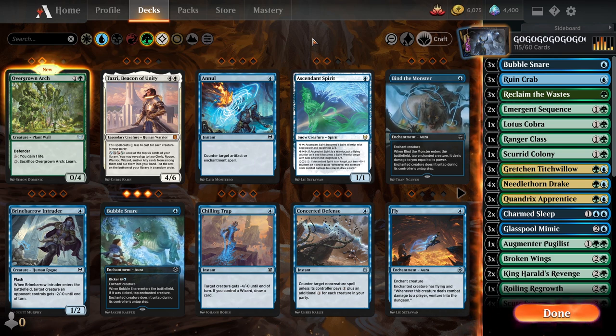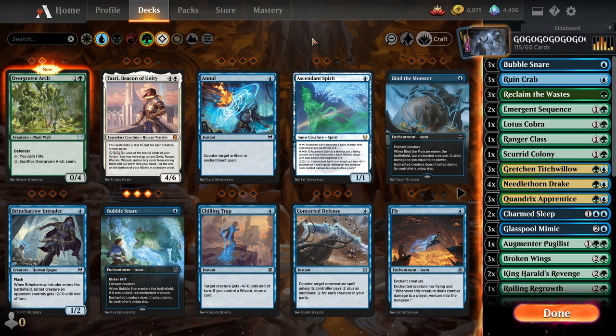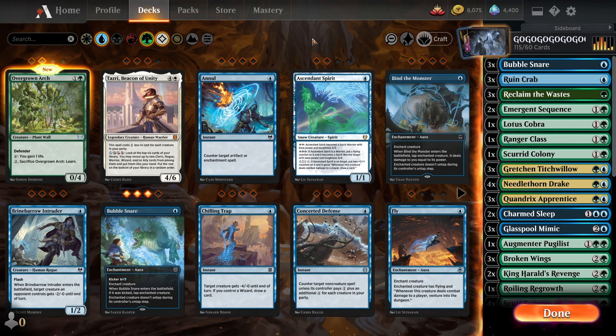So this is the more landfall-y, less stealy version of my Stole Your Stuff deck, which people seem to like. It's kind of fun, it's kind of gimmicky. It used to win, but now people seem to have adapted to it — a lot of people go wide instead of winning with individual cards, and if they do, they're all flying and I don't really have anti-flying. This deck, I don't know if it's better or worse than the meta; it was really hard to say.